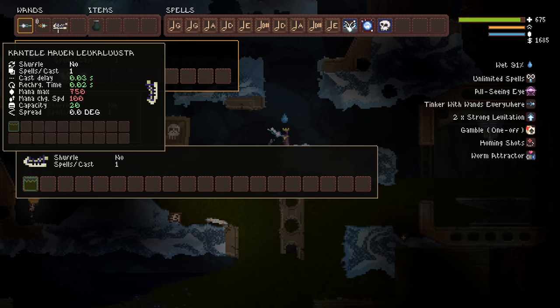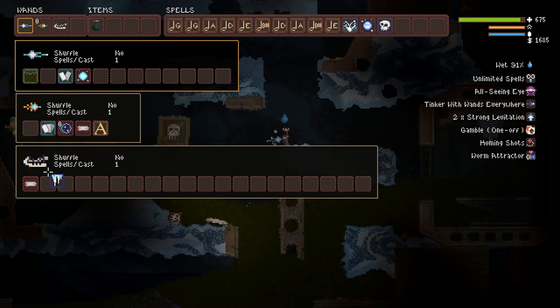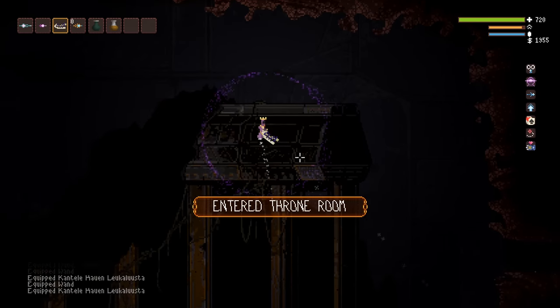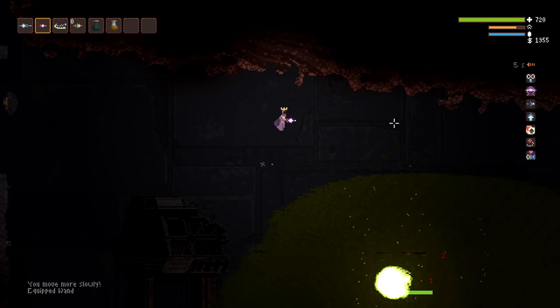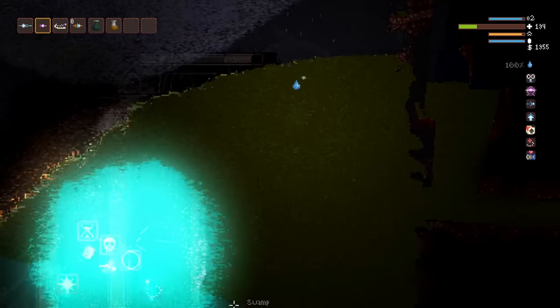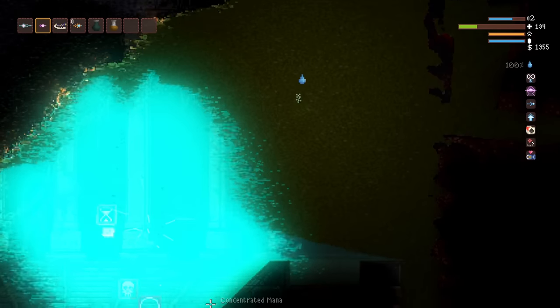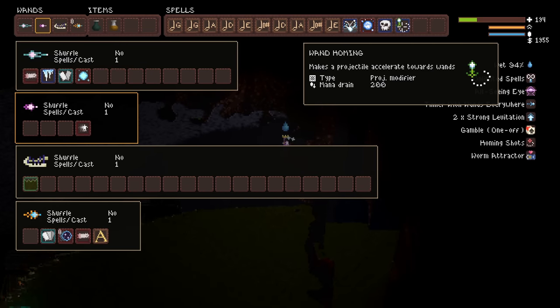You want to know who I think might not be too interested in grubby gross Florida water? Florida man himself. What if we were to take this and drown the master of masters in this? All right, we're finally almost there. He's almost done — and there he goes. And look, there's a new spell right here. What is this? Wand homing? What? Wand homing makes a projectile accelerate towards wands.